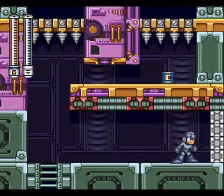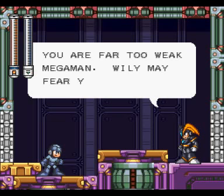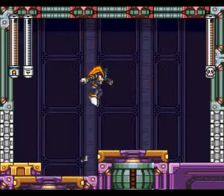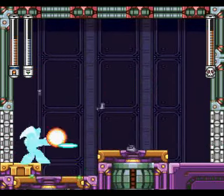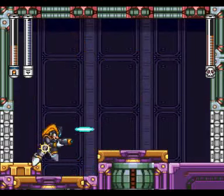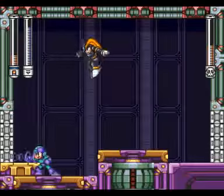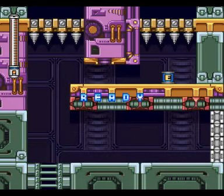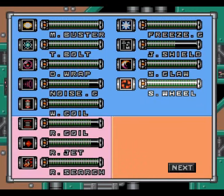I'll try using Junk Shield, see if that does anything. I'll probably end up using an energy tank too. That's not really doing it for me. I can take one more hit — or not. That better not have been my last life. Okay, how many lives do I have left? None. So I better E-tank this for all it's worth.